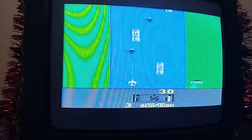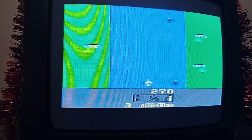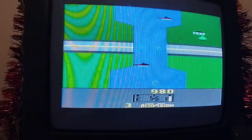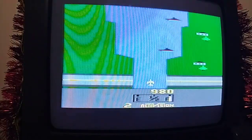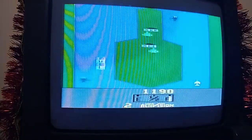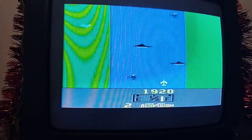It looks basic in the beginning, and don't get me wrong — it is basic, but not basic for its time. You can see there is a fuel tank over there, which actually plays a huge role in the game, because you can actually run out of fuel. And if you get shot down by your enemies — which in this case are boats and other planes or helicopters — you can actually keep playing. You have two or three extra lives. But if you deplete your fuel tank, then that's game over. Which is pretty interesting, in my opinion.